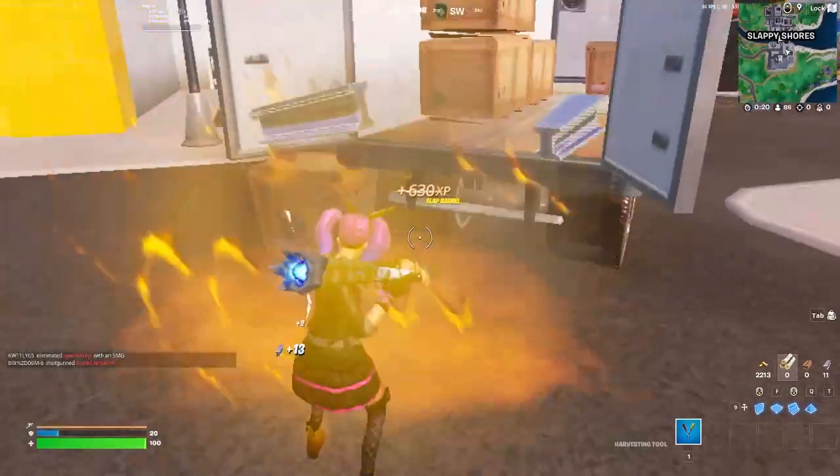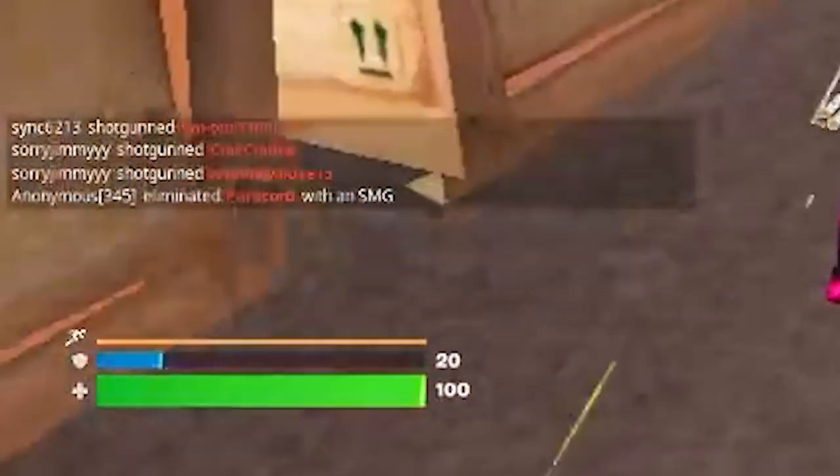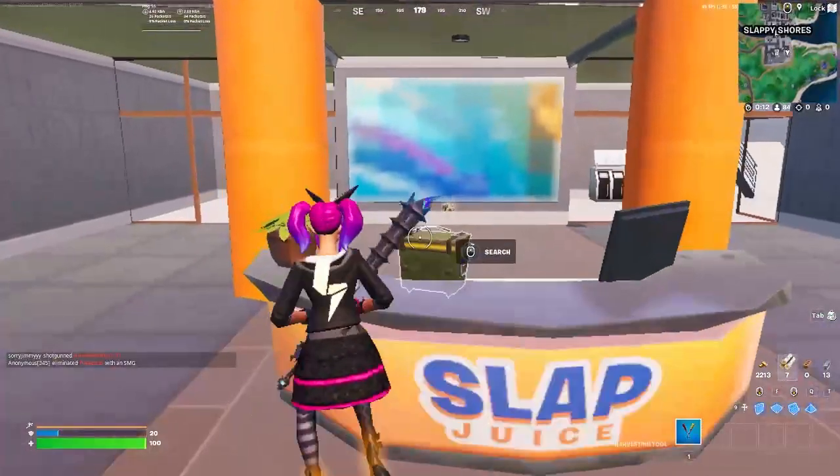You just have to break the barrels open like so. Then you'll see in the bottom left you'll have this slap effect on your stamina bar. While your stamina bar is orange like mine is down there, that's when you need to act.